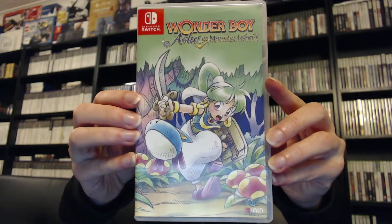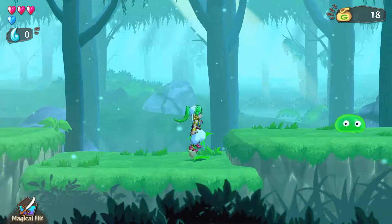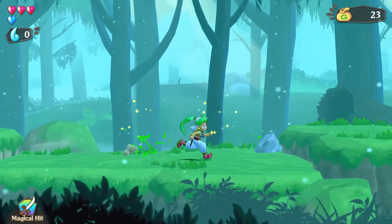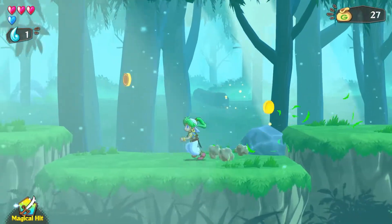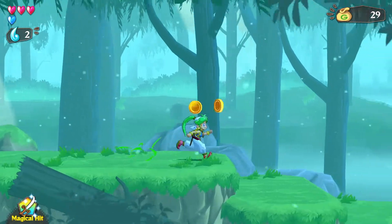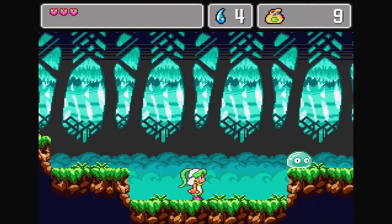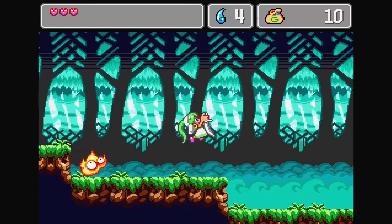And finally we have Wonder Boy Asha in Monster World on the Switch. This is an action-adventure game, and the Switch version exclusively includes the original Monster World 4 game physically on the cartridge. This is a remake of an iconic classic by the original Wonder Boy team. Explore magical, exciting places, meet colourful characters with old and new friends, and experience an epic and miraculous adventure now in cartoon animation quality. This release also celebrates the series' 35th anniversary. The legendary series is back with Wonder Boy Asha in Monster World on the Switch.